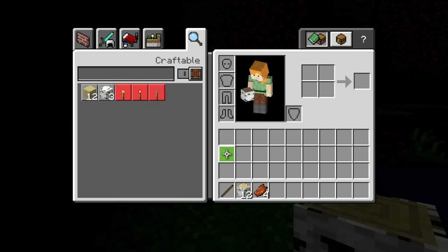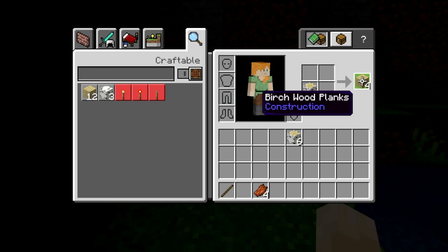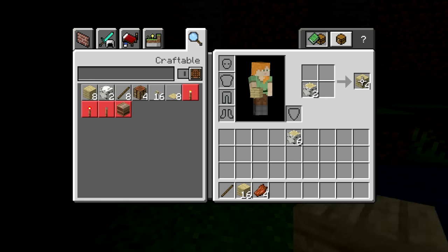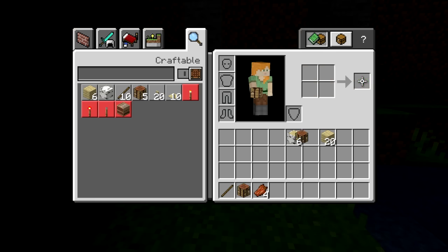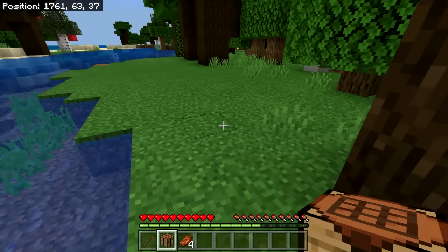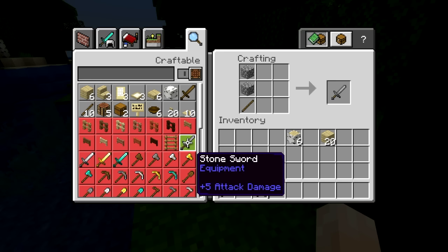Now that we have some wood — these are called logs, birch logs — we're going to put half of them in here. I picked up half with the Y button. Each log will make four planks. If you have four planks — I'm holding Y to distribute these — you can draw a square and create a crafting table. Set it down, and now pressing ZL to access it gives you a three-by-three crafting grid.